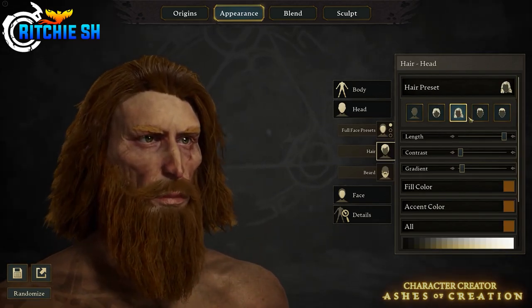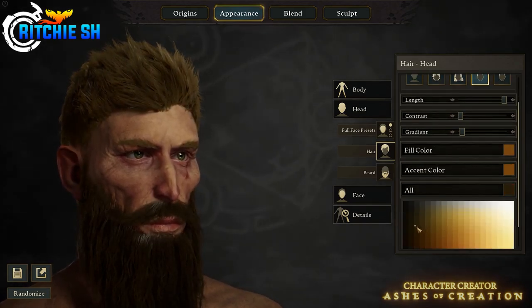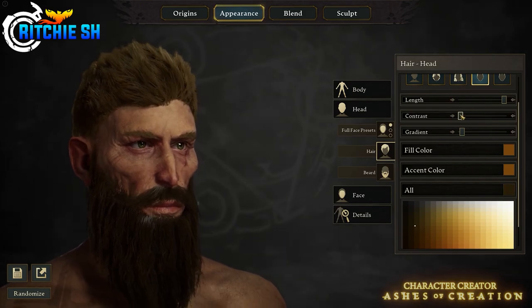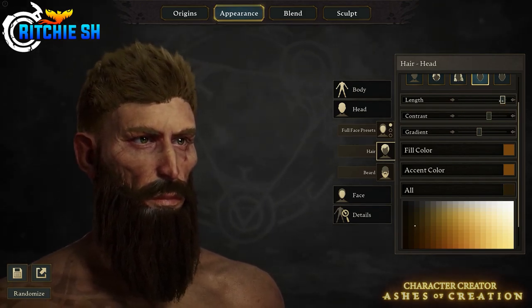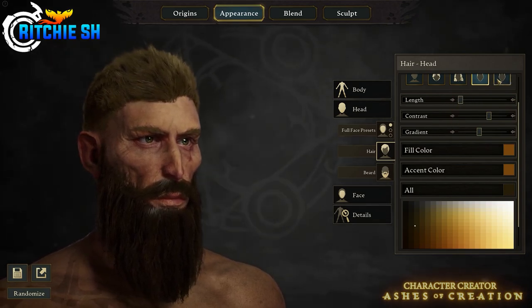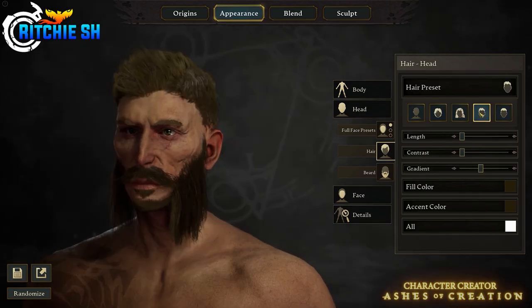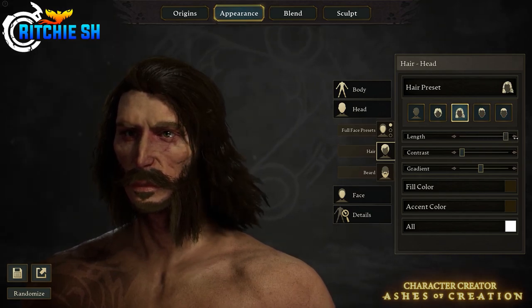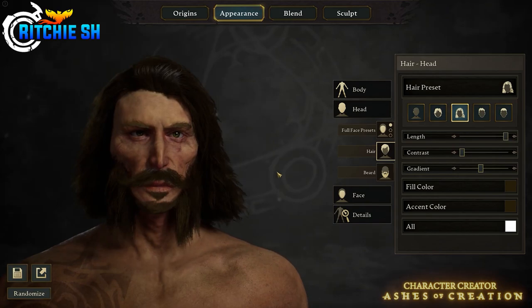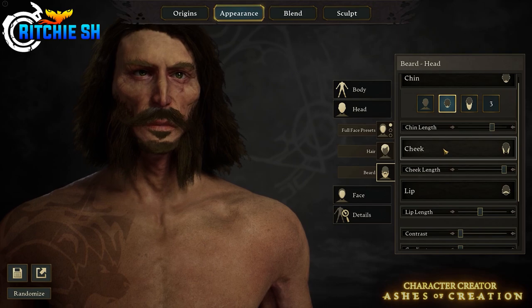We then have head customization, which gives you some face presets, then hair customization allowing you to change the length, contrast, gradient, fill color (the base color of your hair), and accent color (the tips of your hair). A cool feature here is instead of just presets, you can click and drag the sliders to increase or decrease the length of your hair — you can literally slide the dial to get that exact length you want.